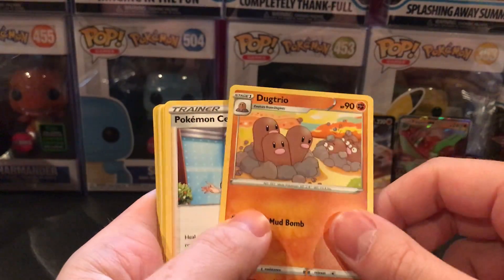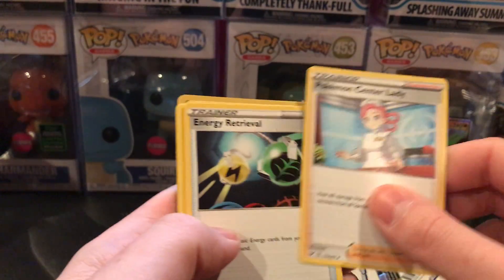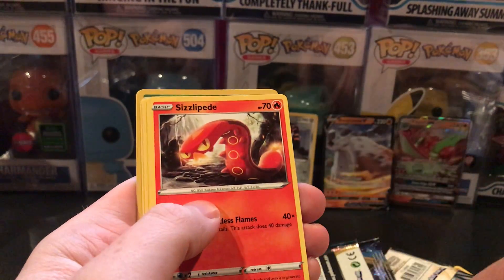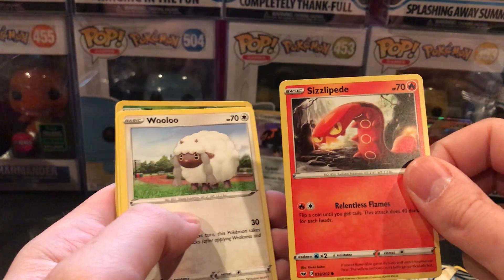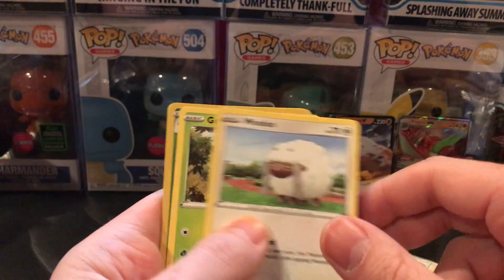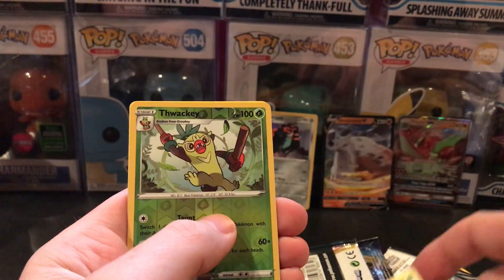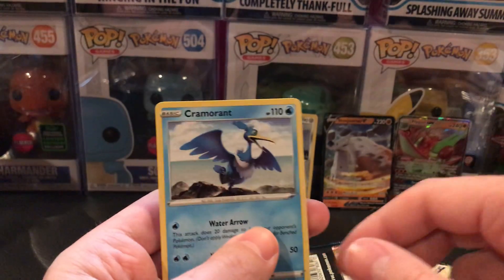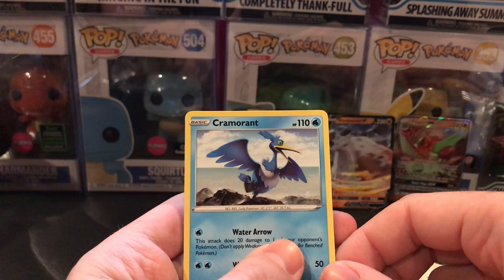First Sword and Shield pack from the silver tin: Psychic Energy, Dugtrio, Pokemon Center Lady, Energy Retrieval, Pikachu, Meowth, Sizzlepede, Wurmple, Grookey, Reverse Holo Thwackey, and Cramorant.